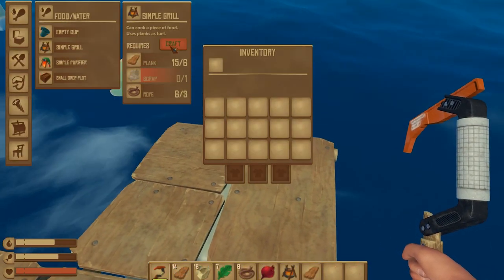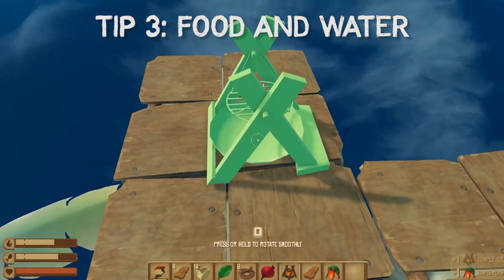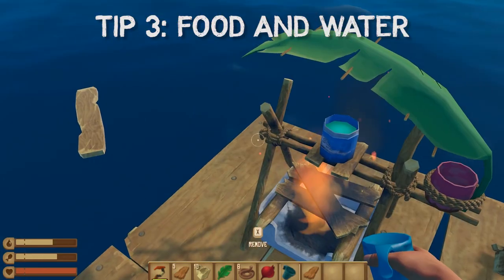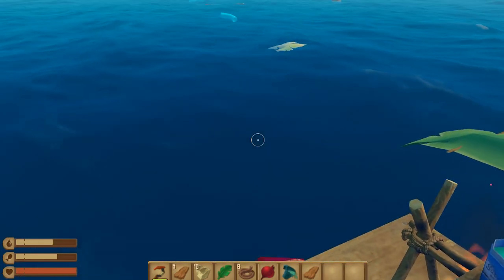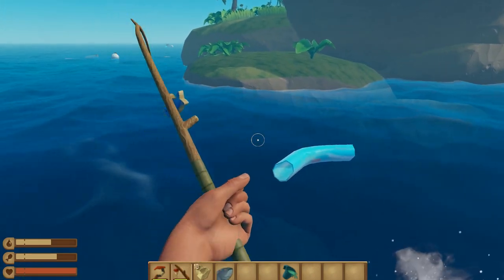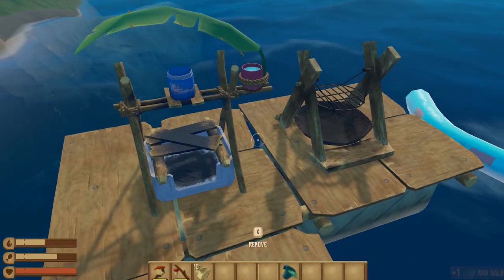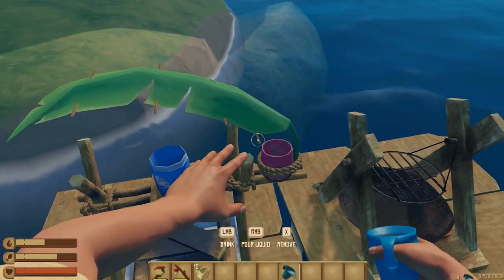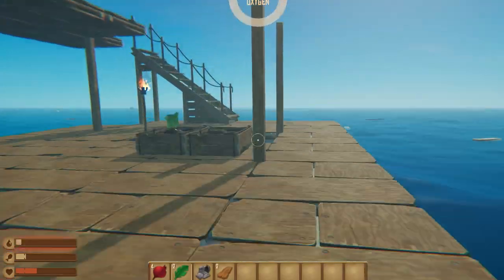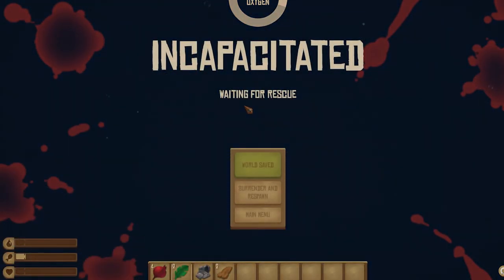Once you've gotten the basic tools, you'll quickly need to focus on water and food. Build a water purifier and grill as soon as you can, and you'll probably want to build a cup and a fishing pole ASAP as well. It's worth eating any vegetables you find in order to survive to the point where you can make a fishing pole — once you start collecting fish, maintaining hunger will be a breeze. Then you can worry about getting planters if you really want to. Don't let yourself get too dehydrated or hungry because you'll start moving very slowly, and if you fall into the water under this effect you'll probably die.